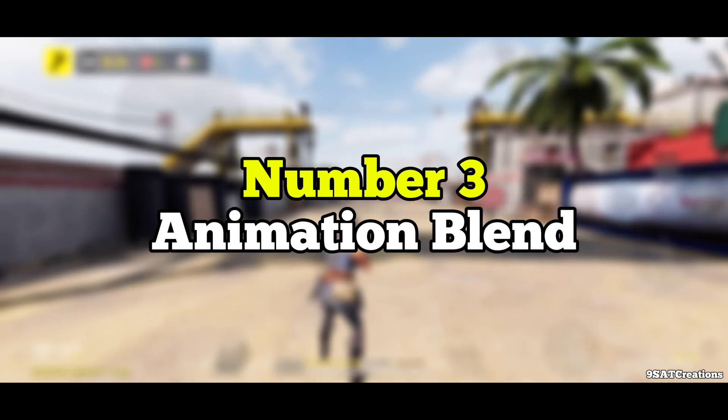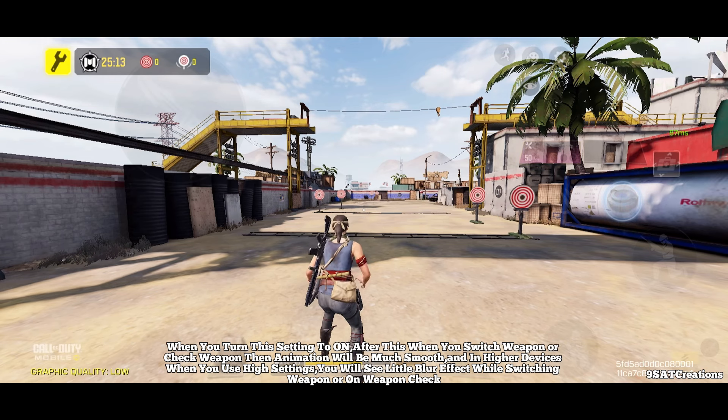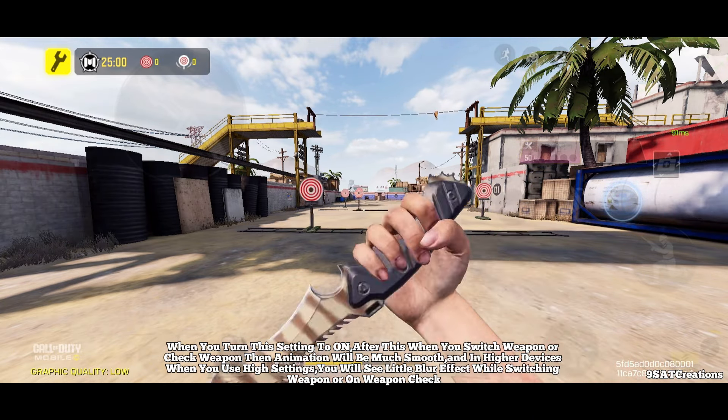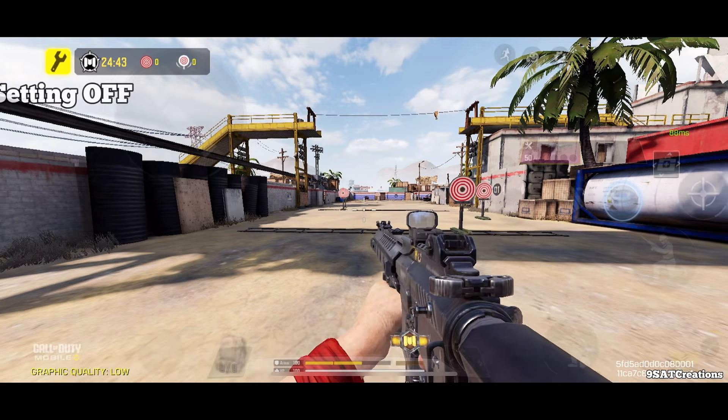Number three: Animation Blend. When you turn this setting on, switching weapons or checking your weapon will have much smoother animation. On higher-end devices using high graphics settings, you will also see a little blur effect while switching weapons or on weapon check.